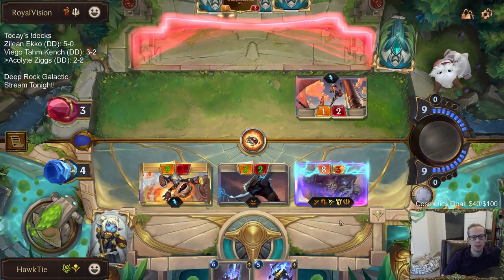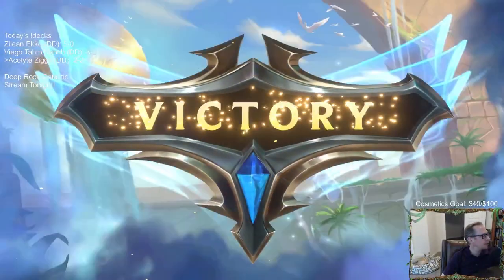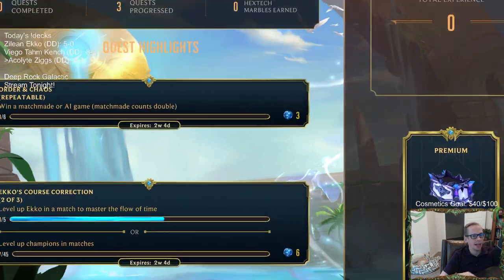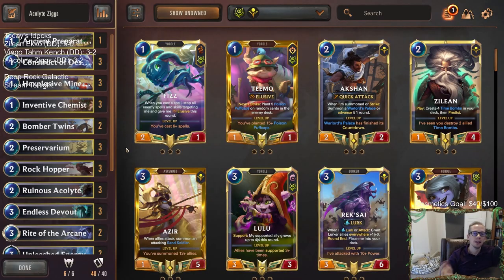I don't really know what they can have to stop this. So I ended up with a three and two. Oh, it's two damage whenever Siren attacks, not if Siren's in play - the Siren has to be attacking. Gotcha. Alright, so finished up there with a three and two with Acolyte Ziggs.